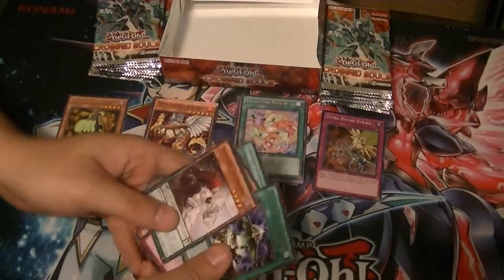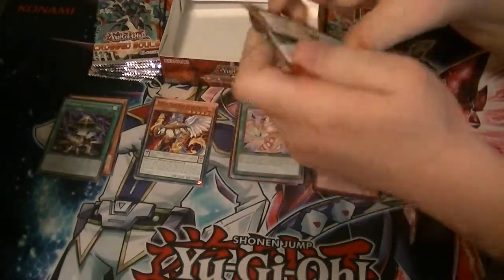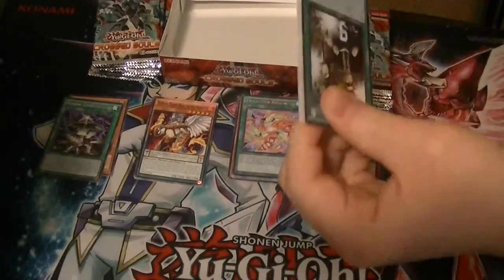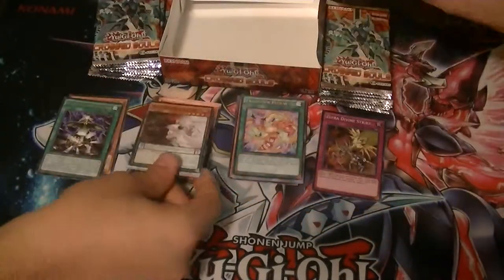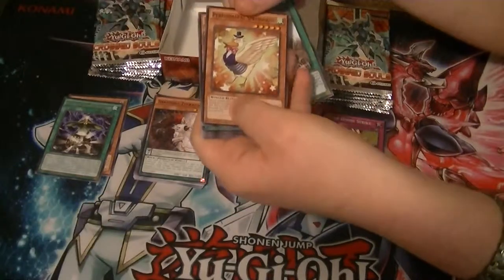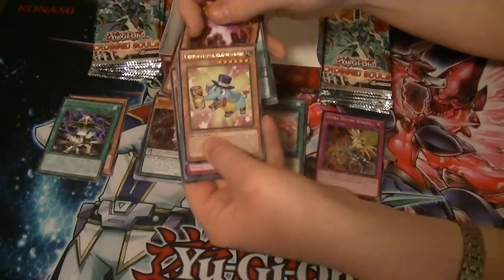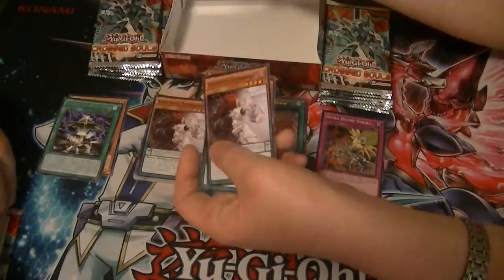Okay, he looks pretty cool — I can give him that. I always like the half and half looking legs. Even though he kind of looks like a gem knight, which I guess he is. He's pretty cool looking. I think that's Pearl Corrupted. Okay, we got Howard the Duck! Got a rare Performapal Alpha Hammer, and a Raid Raptor. I got one too — I like how he looks.